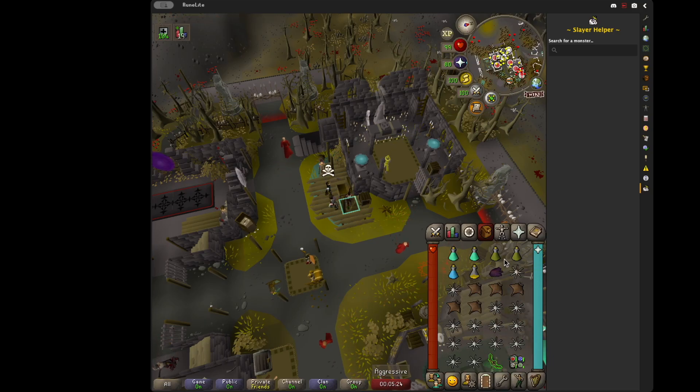We've got a Rune Pouch to teleport to our house, two Prayer Potions, two Anti-Poisons or Antidotes. These are our boosts - you definitely don't need the Heart at all. Five Manta Rays and the rest Karambwans.